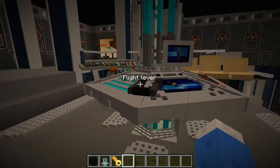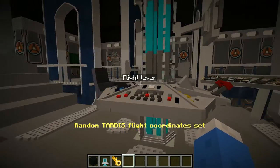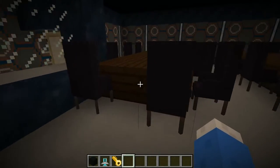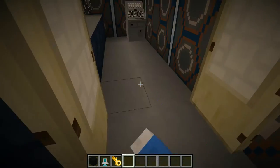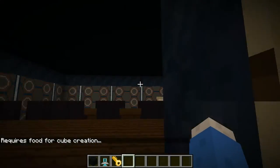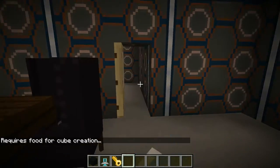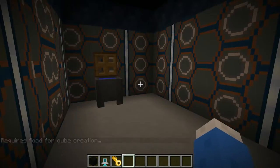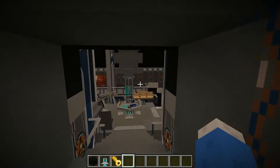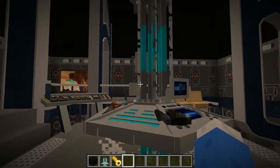The chairs also work. Over here this is my lunchroom slash cafeteria. I've got the food machine that doesn't work without a cube, so it's still a useless machine. And here's just a simple bathroom — there aren't toilets in this mod, so I can't really do that. I've got these nice whatever-these-are-called here.